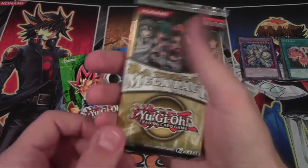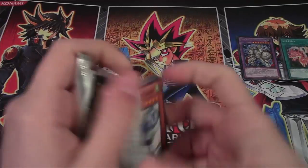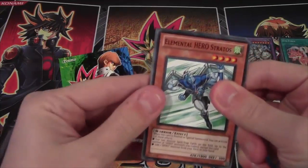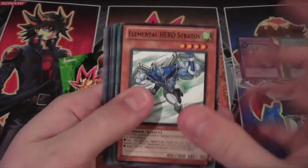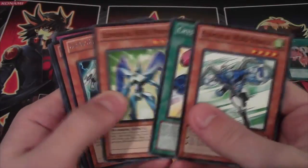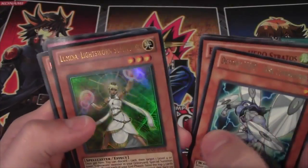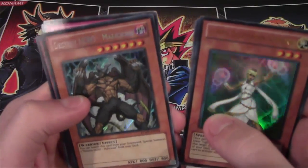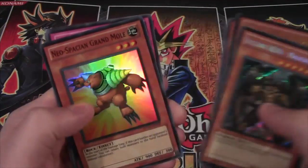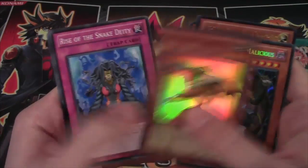And then we're going to get holos in this, which is the Royal Mega Pack. I wonder if we're going to get more Mega Packs. Free Stratos — come on, next ban list, Free Stratos. Alright, we have Destiny Hero Disc Commander. We have Lumina, Lightsworn Summoner for Ultra. We have Destiny Hero Malicious for our secret. And then we have Neospatian Grand Mole for our super rare.